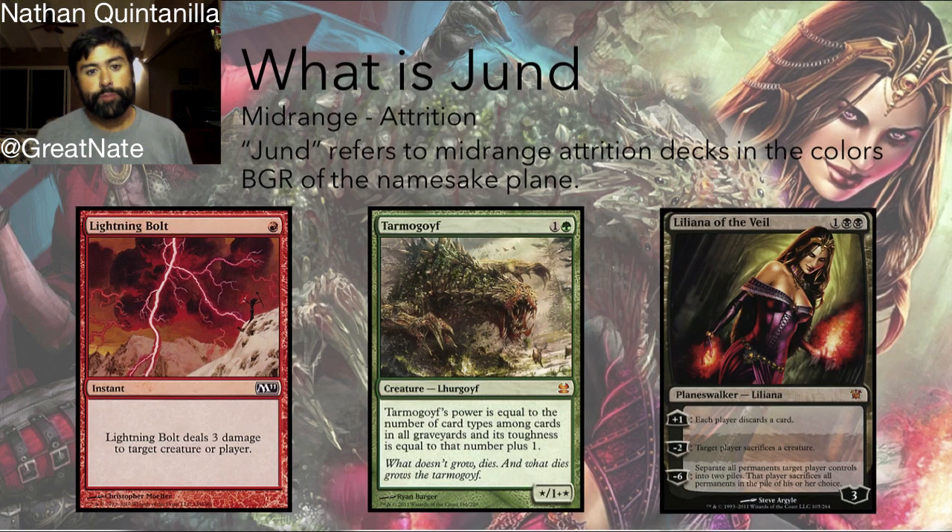What is Jund? Well, Jund is the quintessential mid-range deck. More specifically, it's an attrition-based mid-range deck. Jund tries to do a lot of one-for-one trading with its opponents — meaning it trades their Lightning Bolt for their Birds of Paradise, or their Thoughtseize, which is a card we'll look at in a moment, for a card in their hand. It then employs an inexpensive threat like Tarmogoyf and backs it up with attrition spells like Liliana of the Veil.